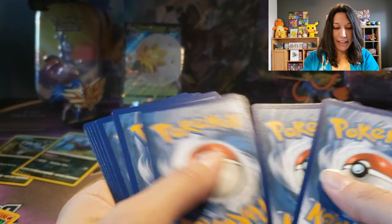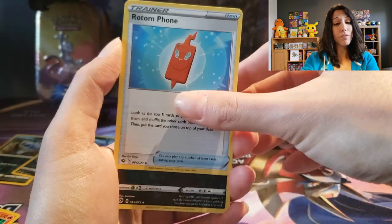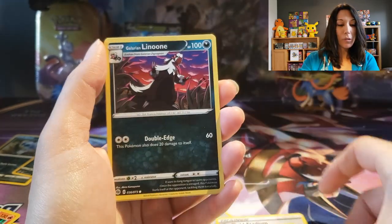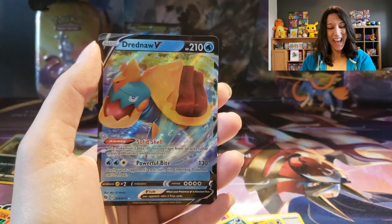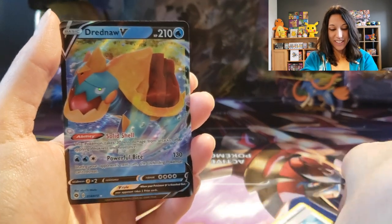We got some Aqua energy. Rotom Phone — who you gonna call? Mama Matrix! Malamar. Trip Field Stadium. Machamp — Trubbish reverse. Into a Drednaw V! Another V card — our Ninja Turtle from the Aqua with a snapping bite. Gotta love Drednaw — awesome. Drednaw everyone!